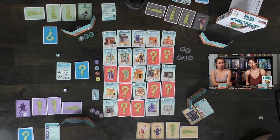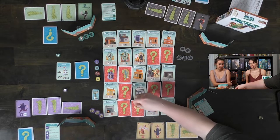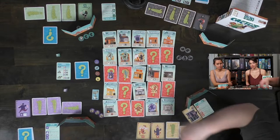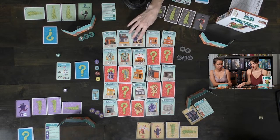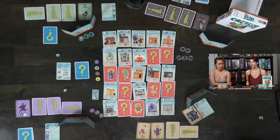Max's second card is a sneak action with up to three characters. He moves his sheriff and deputies into position, sneaking without revealing the locations. The cards he sneaks to have nothing special on them.